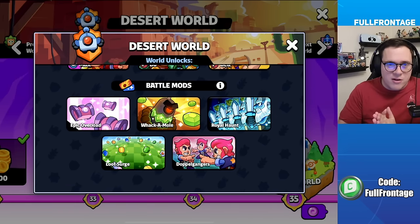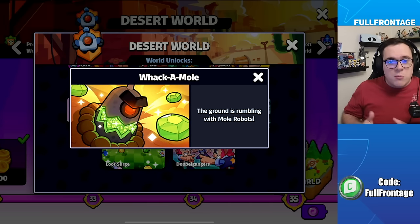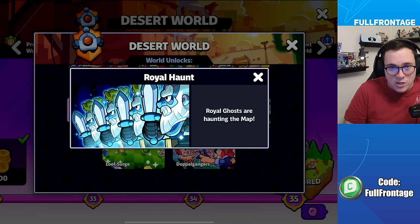For Desert World, the battle modifiers you will unlock include: Epic Overload, where every chest will give you an epic choice; Whack-a-mole, where the ground is rumbling with mole robots; and Royal Haunt, where there will be a bunch of royal ghosts that you can take over and control during the game.